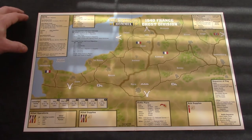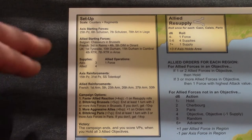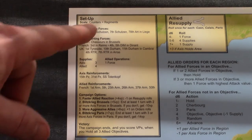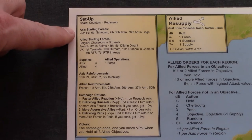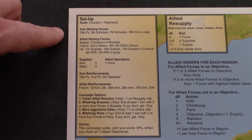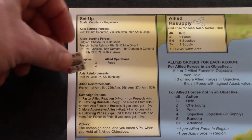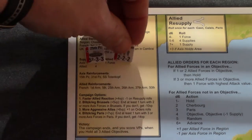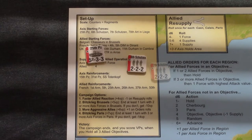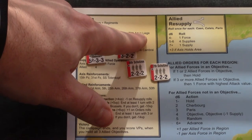For setup, first you get a little idea about the scale — the counters here equal regiments. The setup also tells you which forces the Axis are starting with: the 25th Panzer, the 6th Schützen, which is infantry, the 7th Schützen, and the 78th Artillery. They should all start in Liege.